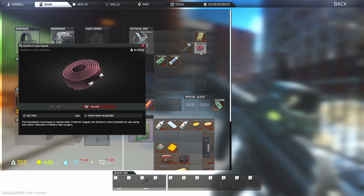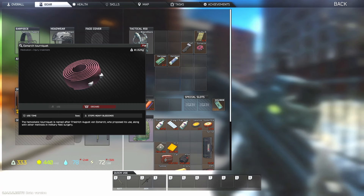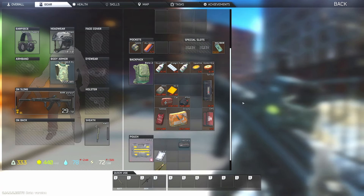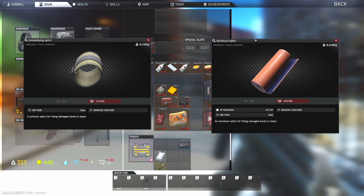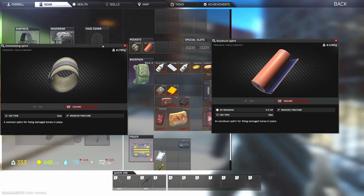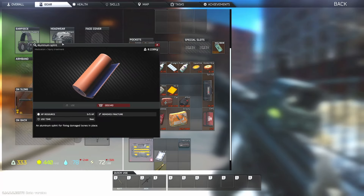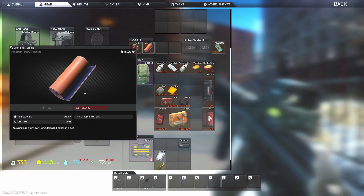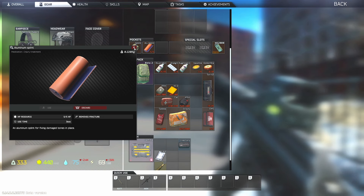Quick recap: the regular tourniquet and the S-MARCH are one-time use for heavy bleeds; the CALOK-B is three-time use. Moving over to splints — you have your regular immobilizing splint, which is a one-time use. In Tarkov you can break your legs, which stops you from moving around properly. The aluminum splint is much more useful — you can use it five times, so you can carry it around and use it multiple times.